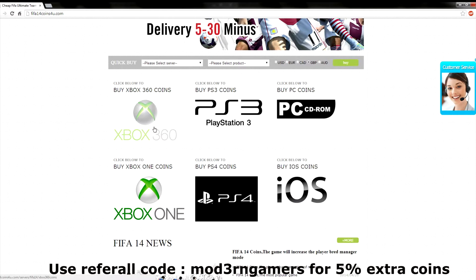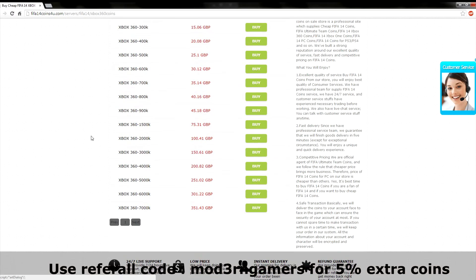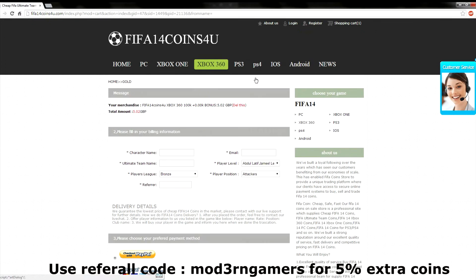FIFA 14 coins for you, every console, including PC, Xbox, PlayStation, iOS. One of the cheapest places out there, between 5 and 30 minutes delivery time, 24 hour customer service.